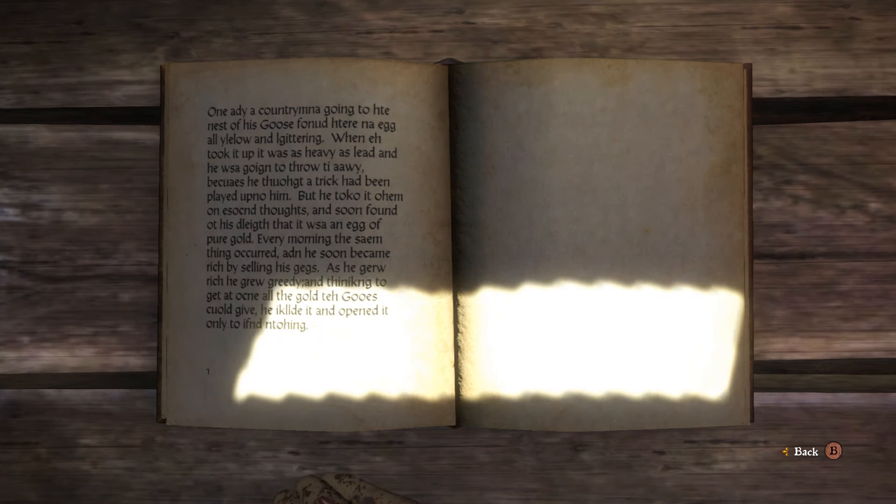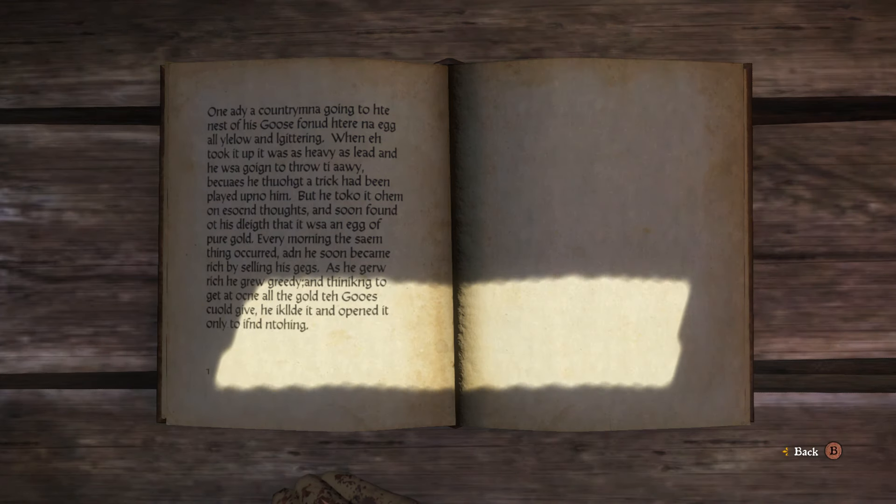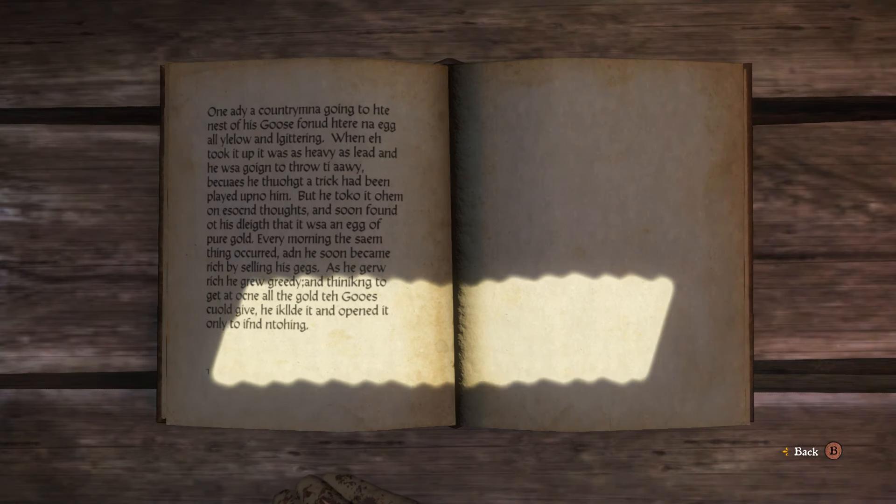As you can see, the book still looks like a book but once you start reading it the text comes out jumbled: 'One addy a country man going a nest a goose found a egg in the egg yellow.' If you're interested, I'm actually dyslexic and this is kind of what it looks like when I look at words — when I mix up words in a sentence it's actually a little bit similar to this.